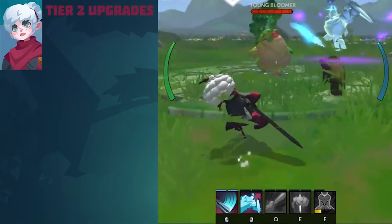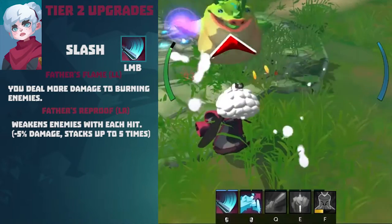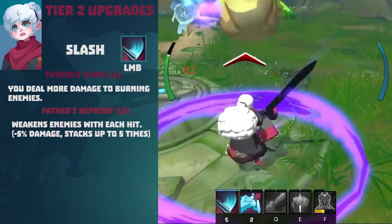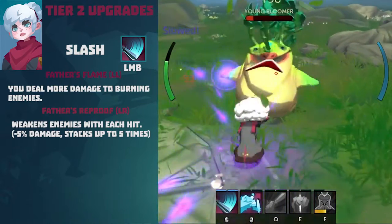Now moving on to Tier 2 upgrades. Tier 2 upgrade for Slash. Father's Flame (Left-Left path): you deal more damage to burning enemies. Father's Reproof (Left-Right path): weakens enemies with each hit, minus 5% damage, stacking up to 5 times.